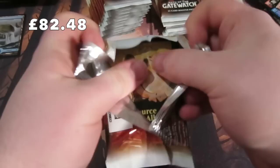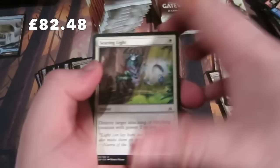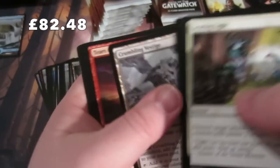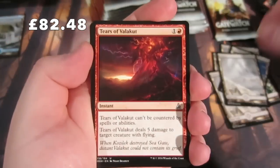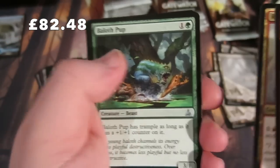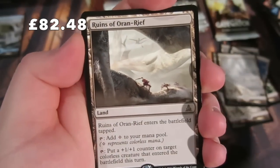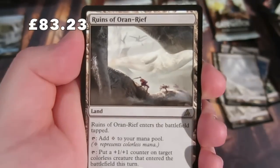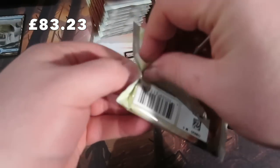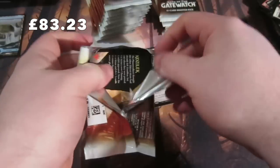Probably stop hoping for an Expedition right now, but beggars can't be choosers. Getting to the uncommons: Tears of Valakut, Relentless Hunter, Baloth Pup, and our rare is another land - Ruins of Oran-Rief again. Plus a Swamp and an Ally token. We're getting a lot of lands but not the foily Expedition lands we'd like.